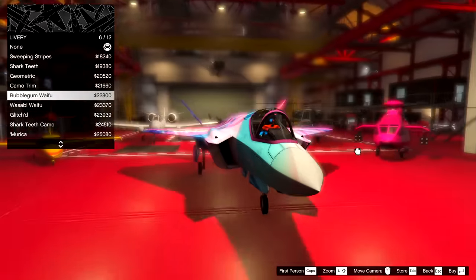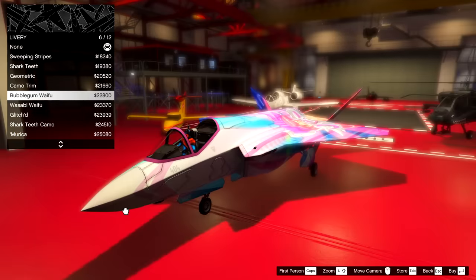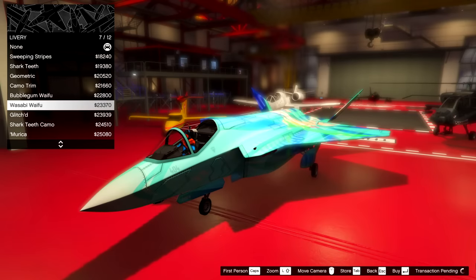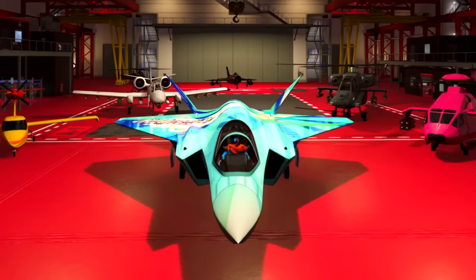Damn, we can get an anime jet. Bubblegum Waifu — that is a pretty nice color for a jet, I'm not going to lie. Then you've got the Wasabi Waifu as well, got like the green and blue vibe. 23k, let's buy that. You guys named our last plane the Cookie Monster — what can we call this plane here?